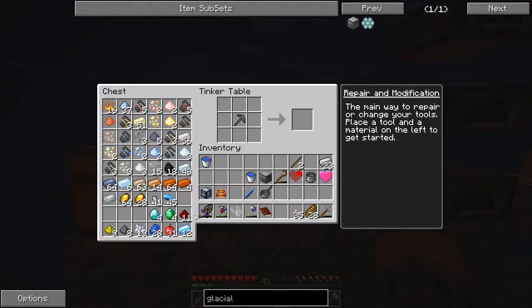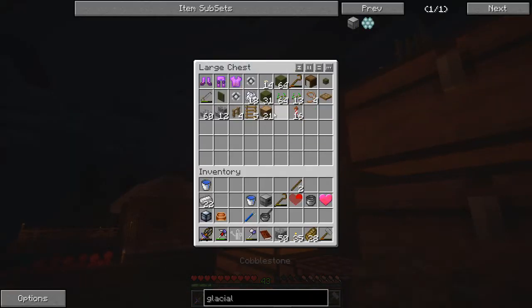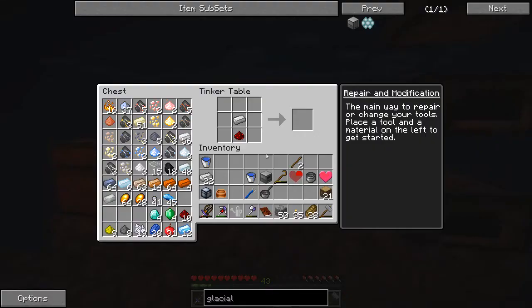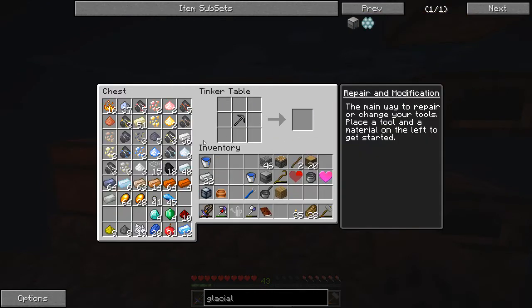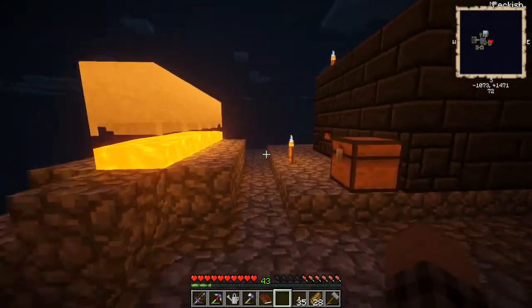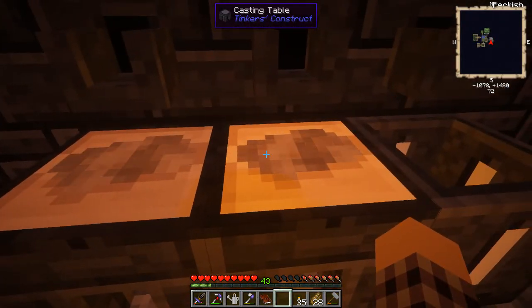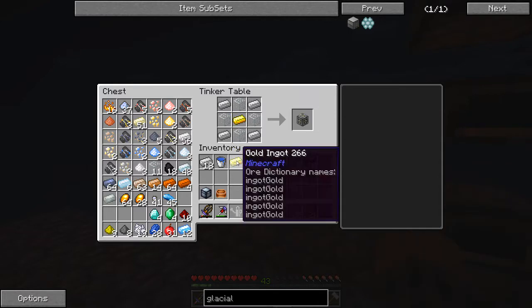So we need the piston. And of course I dumped off the wood and the cobblestone. There we go — cobblestone. Let's make some wood. Cobblestone, there we go — we got the piston. We also need the machine frame. One gold there gives us a machine frame.